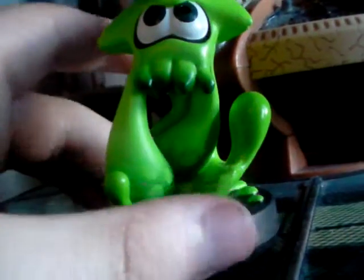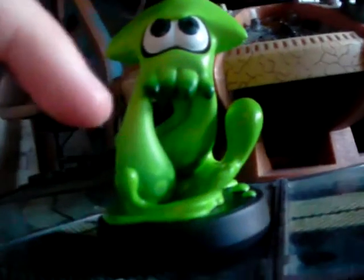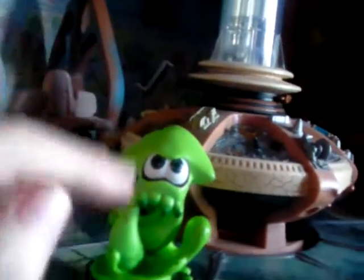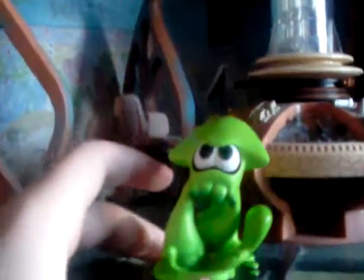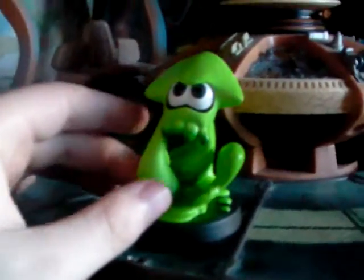Unlike most figures, the way it stands up is actually plausible — it uses this strip of ink. I really like that because it's not like the Link figurine where it just has that yellow strip that makes him look like he's peeing, which is quite disturbing really.